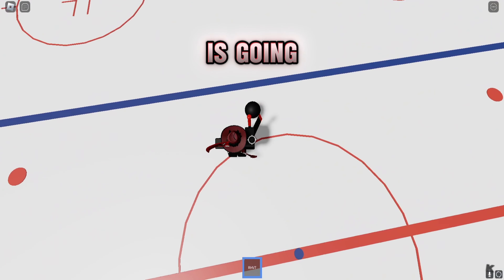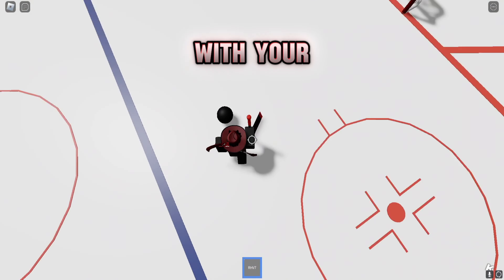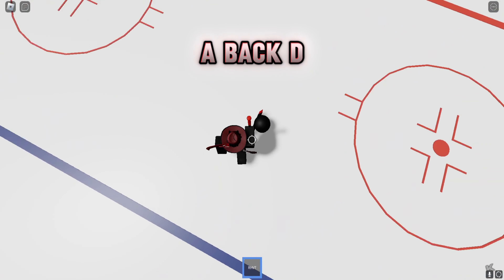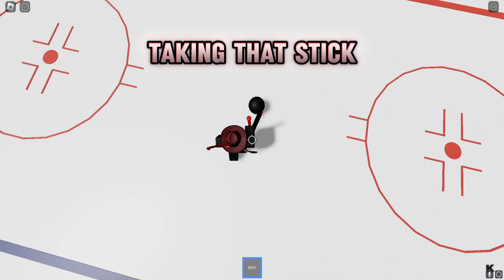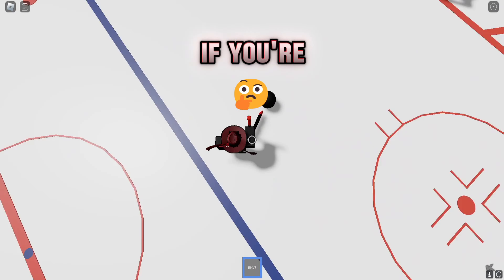Your next part is going to be more so just going forehand to backhand. So you've got forehand, switch over to your backhand real quick with your mouse — you're going to press A, then D immediately — while also taking that stick and getting it over to that backhand. Just a quick little movement there.